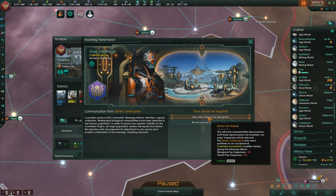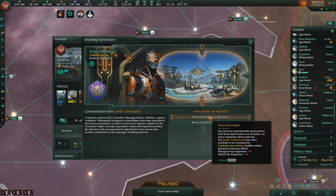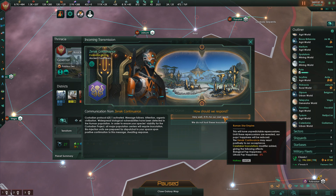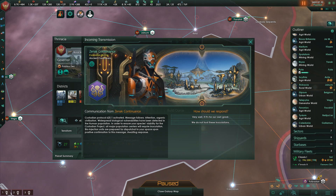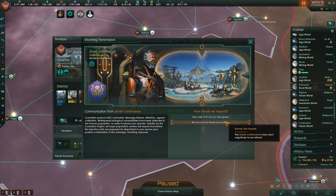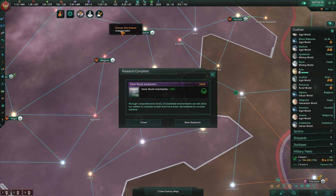Custodian protocol 625-1 activated. This is why I don't like these guys. The message follows: 'Attention, organic civilization. Widespread biological vulnerabilities have been detected in the human population. In order to ensure your species' viability for the custodian project, all major population centers will require inoculation. Bioinjection units are prepared for dispatch upon positive confirmation.' This will have unpredictable repercussions — our pops' happiness will be reduced. The Zenit Continuance may react positively to our acceptance, or we can say we do not trust these inoculations. This will reduce biological pop happiness and affect our economy. I'm going to say we don't trust them — because frankly, we don't.